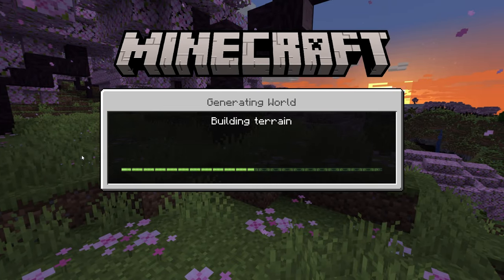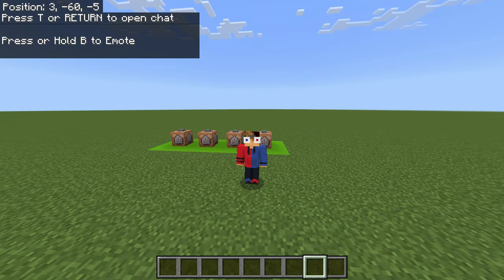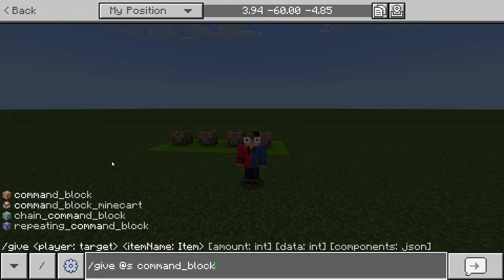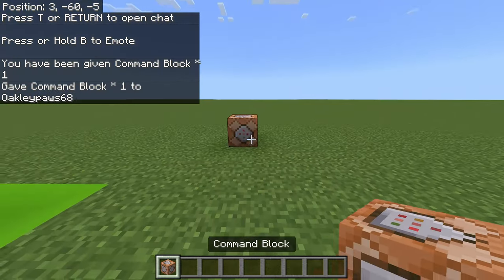Next, open your world. Once you've loaded in, open up the chat and type /give @s command_block and then hit enter. If you've done everything correctly, you should now have a command block in your inventory.